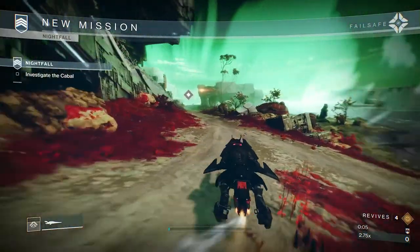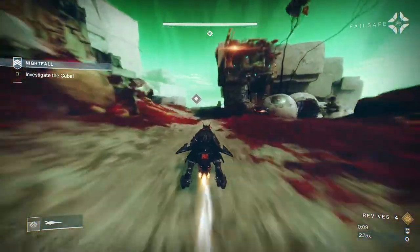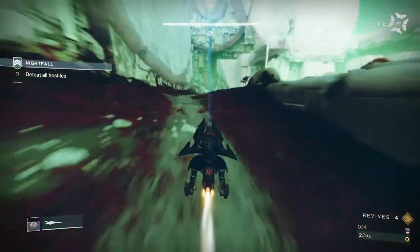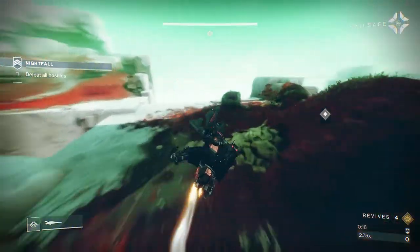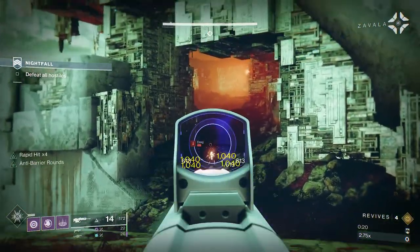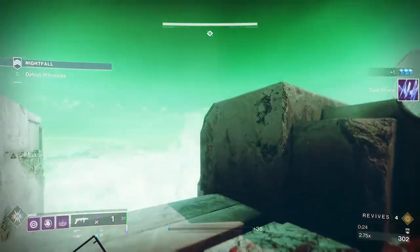Arc Resist is a must for this one — I would suggest this over any of the other resists. With Solstice being here, this is one of the challenges, this or Master. With this being a relatively straightforward GM, I figured I would do this as the guide, because obviously I'm getting the adept version of the Hung Jury. And to be fair, who doesn't want that?